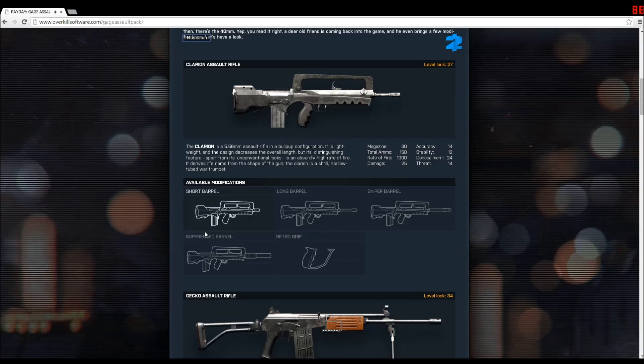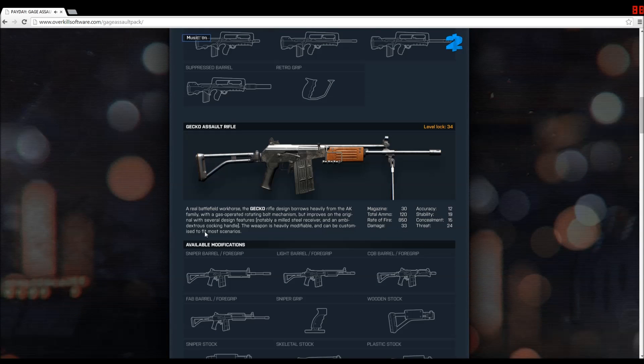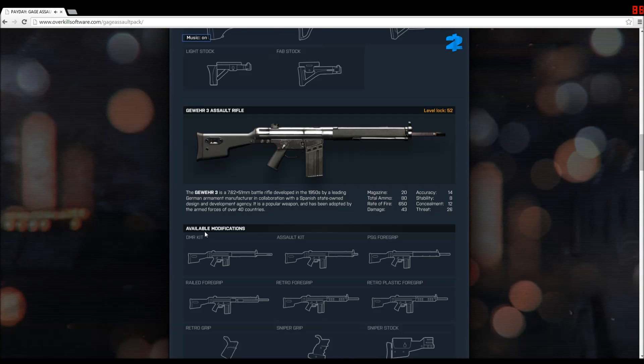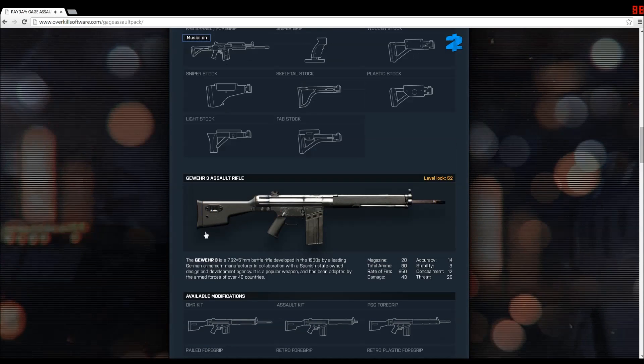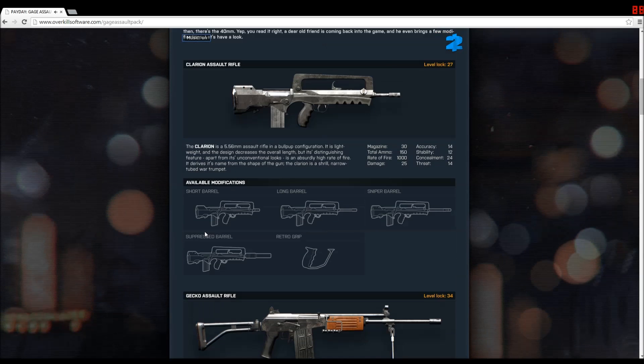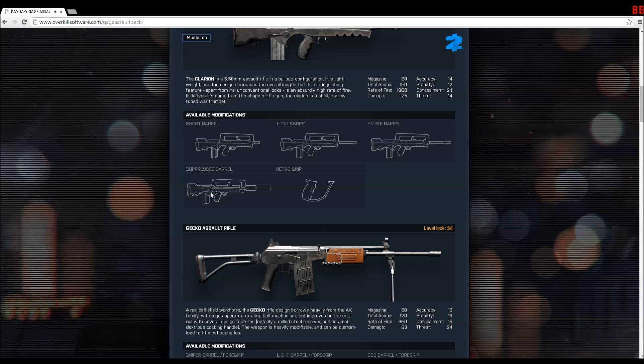Now let's take a look at them. My personal favorite in this expansion, so far as I've been able to get my hands on, is the Gecko assault rifle, especially considering the fact that I have Russian roots. I really like the AK and I like to spray, so this weapon tickled my pickle so to speak. This weapon is the most stable out of all of them and it really doesn't lack accuracy whatsoever. It doesn't have the most ammo but it has the highest stability.